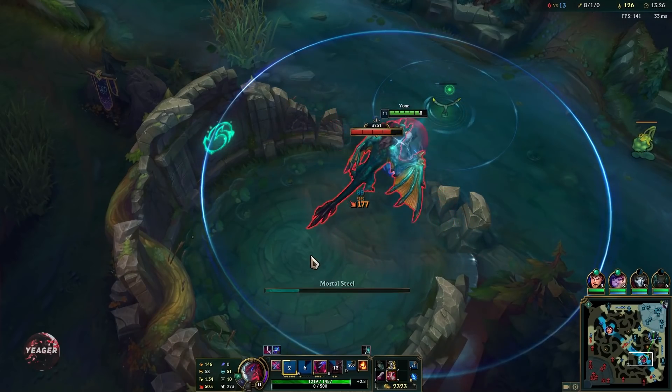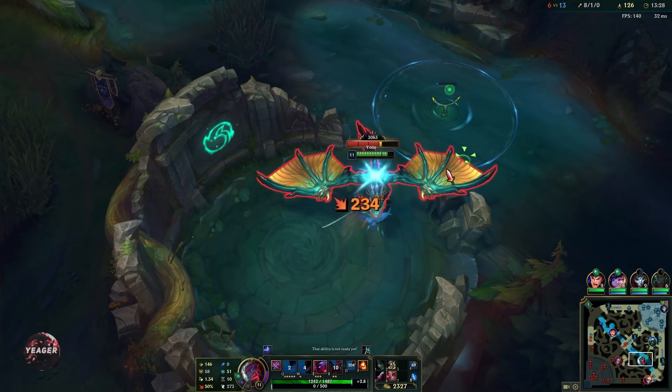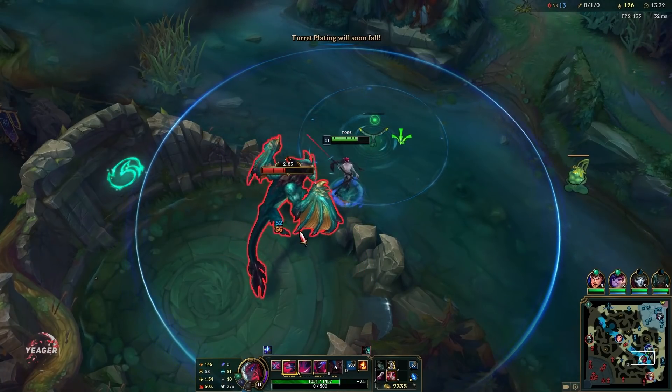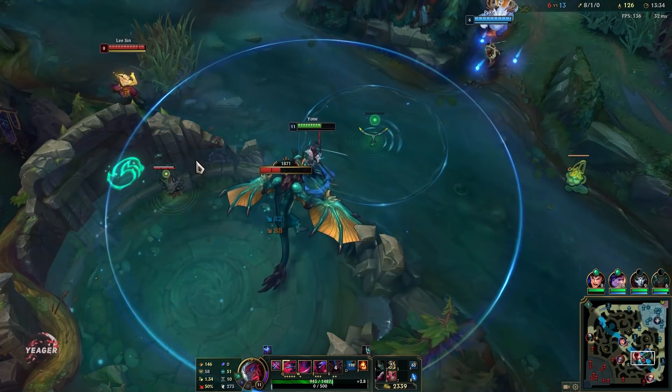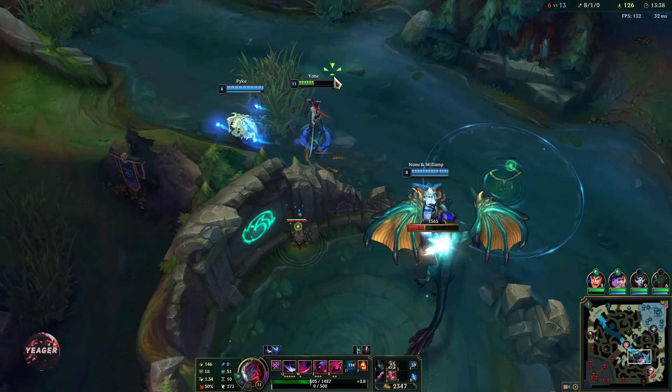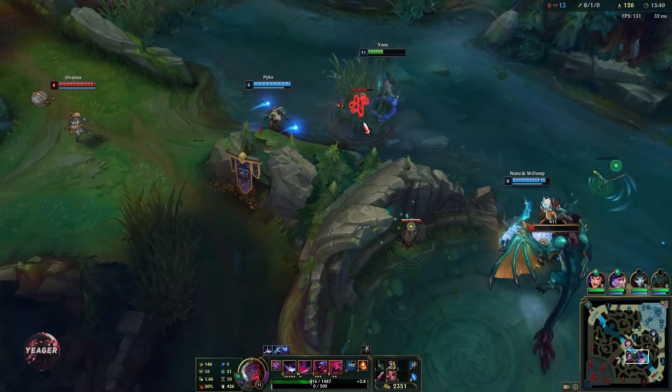Objectives are also super important and you can do them pretty easily once you get the Shield Bow. But you don't really want to solo them because the enemy jungler can always steal. Here we were waiting for the Nunu, so I just started damaging it — as you can see I'm already pretty low HP.